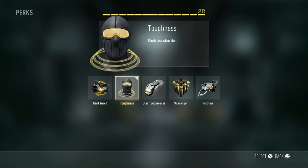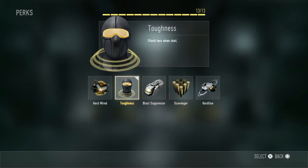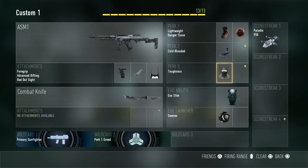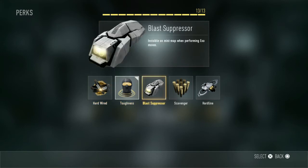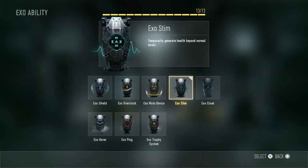For Perk 3 there are a lot of good options and I would recommend choosing at least two — Toughness, Blast Suppressor and Scavenger are the top picks. Scavenger is a must so you don't run low on ammo. Hardline is decent but only decreases scorestreak cost by 100 points, which isn't that significant since these are scorestreaks not killstreaks, so you'll earn them easier anyway. Blast Suppressor keeps you off the radar when performing exo movements, giving you a big advantage. Toughness means you flinch less when shot. For DNA bombs, Hardline could be worth it.